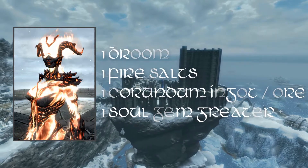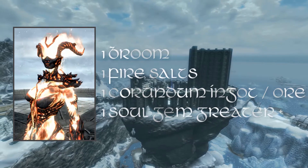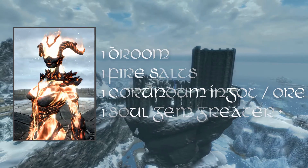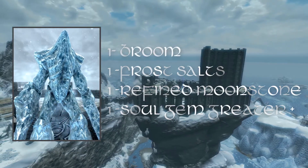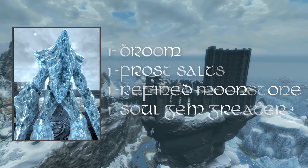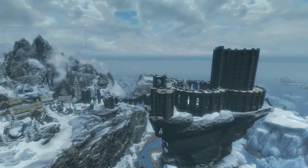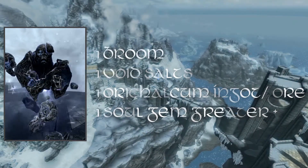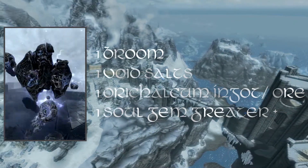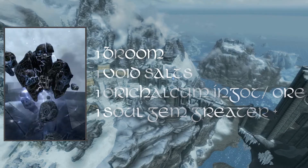For the Staff of Flame Atronach you're going to need: one broom, one fire salts, one corundum ingot or ore, and one soul gem — greater or higher. For the Staff of Frost Atronach: one broom, one frost salts, one refined moonstone or ore, and one soul gem — greater or higher. For the Staff of Storm Atronach: one broom, one void salts, one orcicalcum — or calcium ingot or ore, I never get that right — and one soul gem greater or higher.